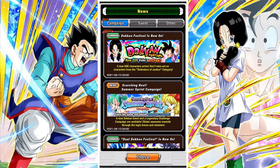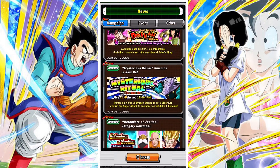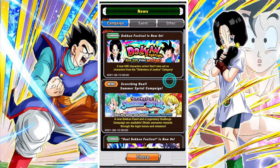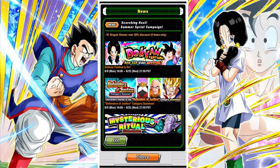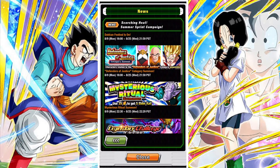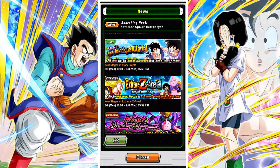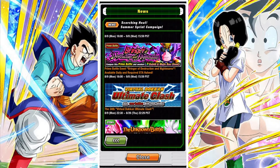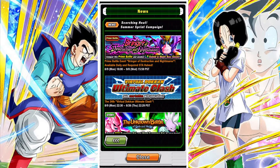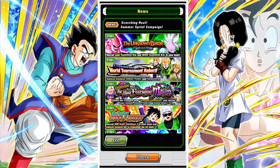The next thing to go through is the Scorching Heat Summer Sprint campaign events. We have the login bonuses and special missions, the Dokkan Fest banner featuring Videl — which we'll go through near the end of the video — a special banner for Defenders of Justice units, the Legendary Campaign, a new Dokkan event for Videl's medals, an update to the Videl Flying Technique mission, an update to the Extreme Z Majin Buu Saga area, the halved stamina requirement for the Legendary Campaign, a new Virtual Dokkan Ultimate Clash, and some other returning events.